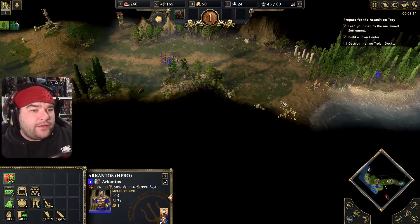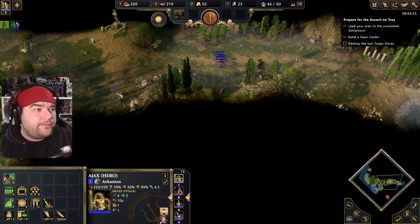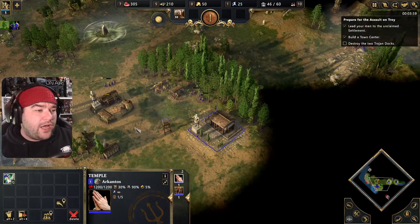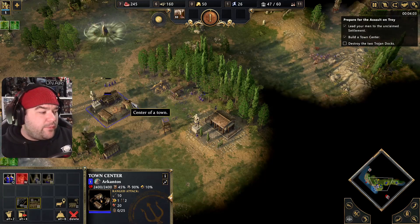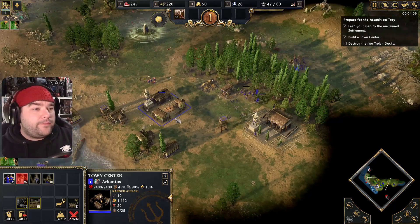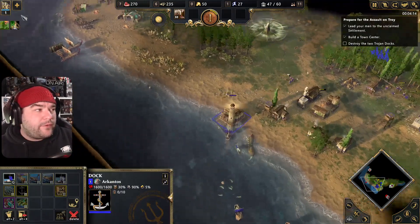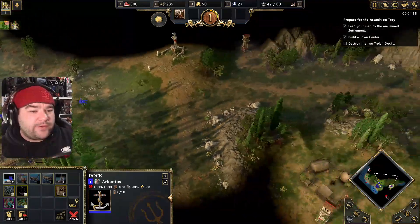We'll put that in the temple. Someone's attacking us, but it won't matter in a second — we'll just bring our army back anyway. I can actually build hero units while I'm advancing to another age, which is handy. We got our hero again. Don't worry too much about the ships — we don't really have to deal with the ships.